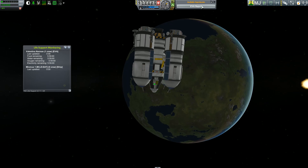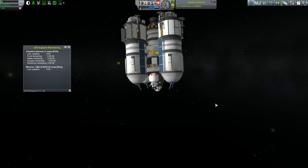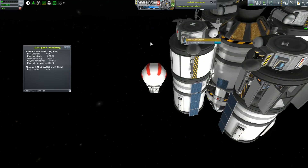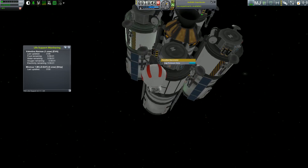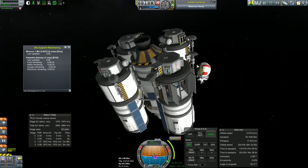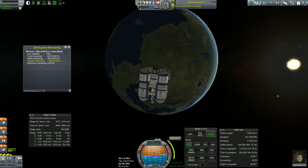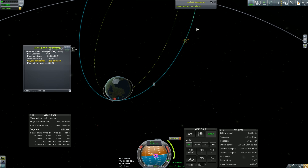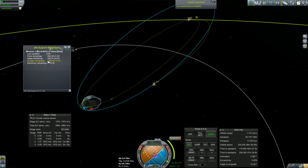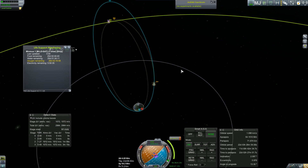Let's get the materials bay data and an EVA report. We're getting the science out of the materials bay so we can bring it back in the capsule without bringing the whole materials bay back. That way we won't destabilize the craft coming through atmosphere - we can just crash it through. However, it will cost us more money because we won't be saving the parts. Just advancing towards this maneuver node - looking at our life support, we've got about 20 days, and it's telling us it will take just over 10 days to get to Minmus.